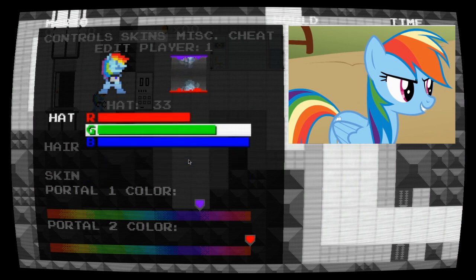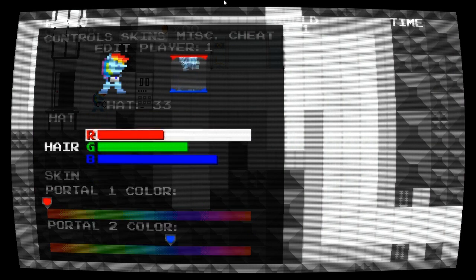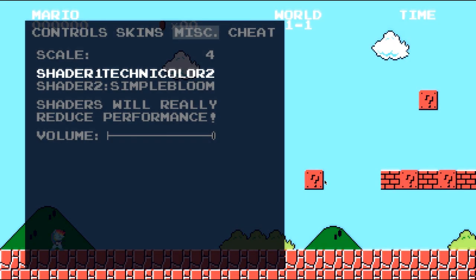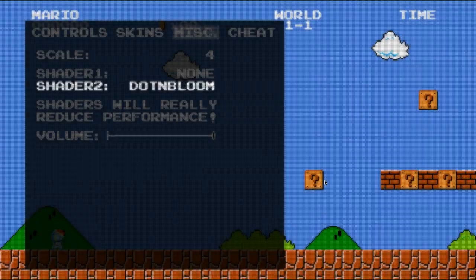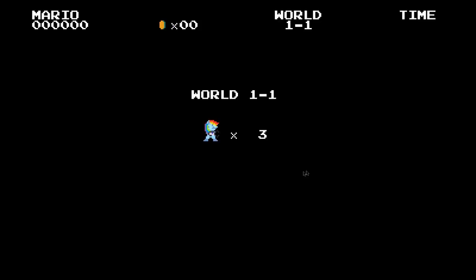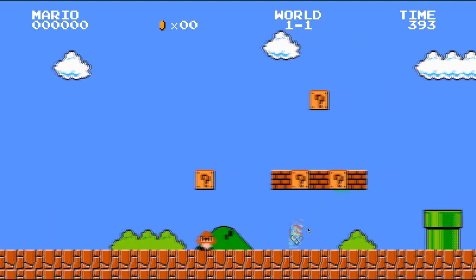Now match this. Rainbow Dash — done. Rainbow Dash, good go. Alright, that. The computer division is — no, we're not doing that. All the way back, all the way back, all the way back, there we go. Now we're doing this: Rainbow Dash, Mario, Portal something. Faster than a rainboom. All the way back.